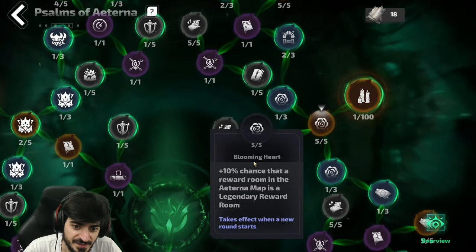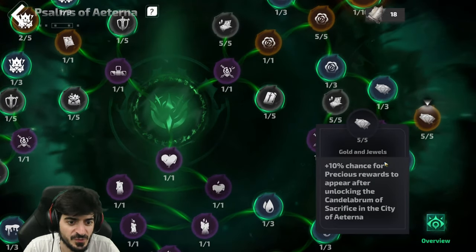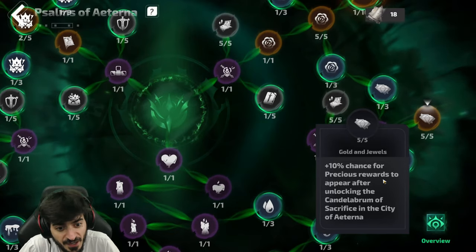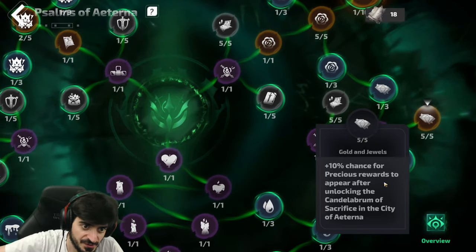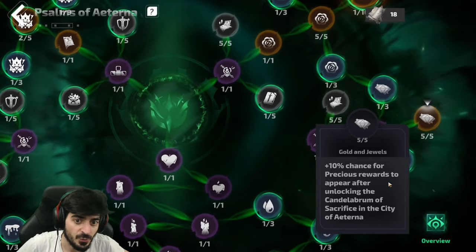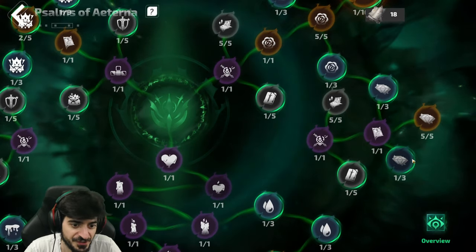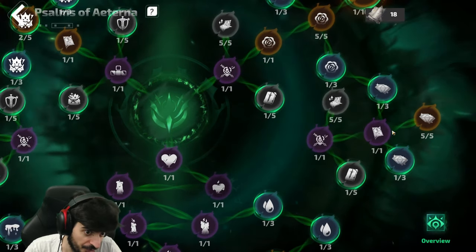This node gives a 10% chance that the room will be a legendary reward — more rewards is always good. Over here is where the precious stuff starts happening: a 10% chance for precious rewards to appear after unlocking the Candle Berm of Sacrifice in the city. Precious rewards mean really, really good things. Ever since I put points in there I've been getting a lot of good drops. Over here it's smaller but you can throw more into it.